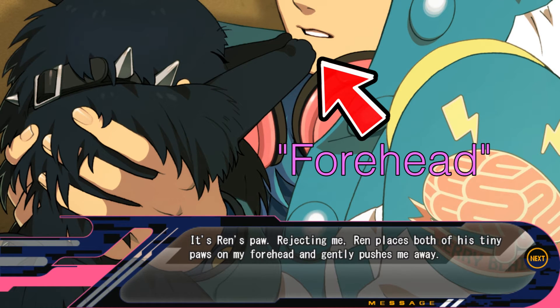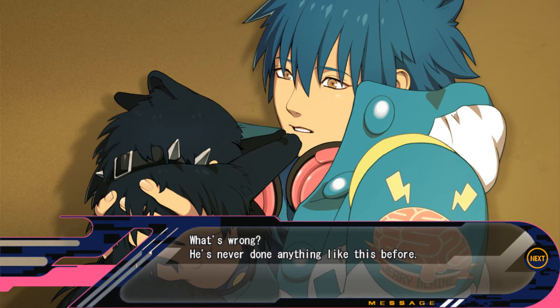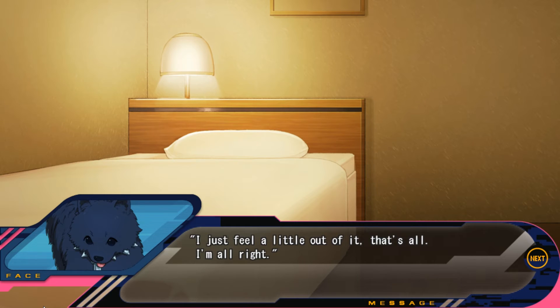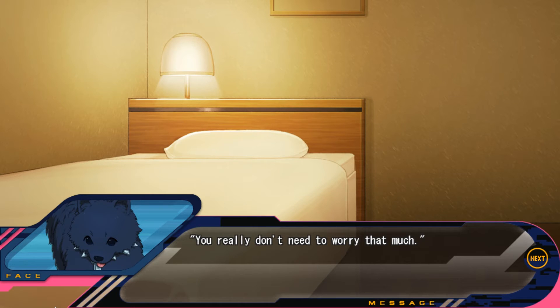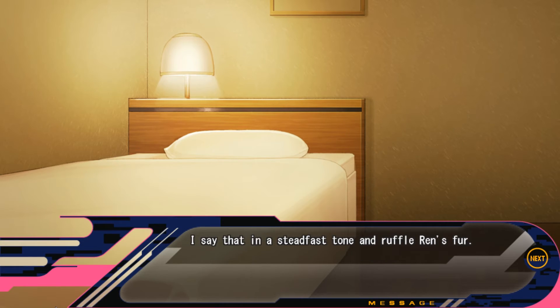Ren places both of his tiny paws on my forehead and gently pushes me away. What is it? No. Ren doesn't lower his paws. What's wrong? He's never done anything like this before. I move the oddly acting Ren away from my face, his eyes looking into mine. Is it because of the damage you received from Rhyme? That may be the reason. But you're acting kind of strange. I just feel a little out of it, that's all. I'm alright. Ren gives me a vague response, trying to dodge the question. This is the first time he's ever tried to avoid talking about anything. Is it because he's turning into a real dog? I'm sorry if I'm worrying you, please don't think about it too much. I think I'll look for a parts shop around here. If you can't function anymore after this, it'll be bad, won't it? You have to treat it like a disease.